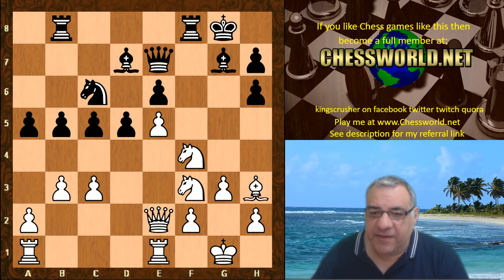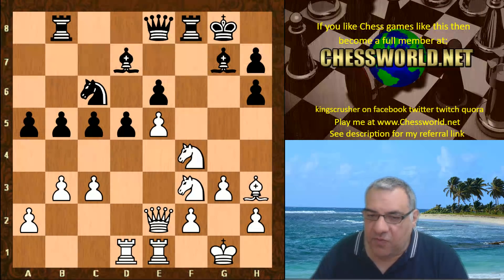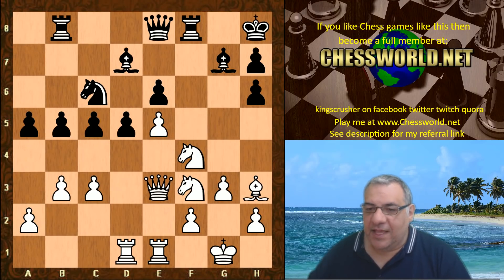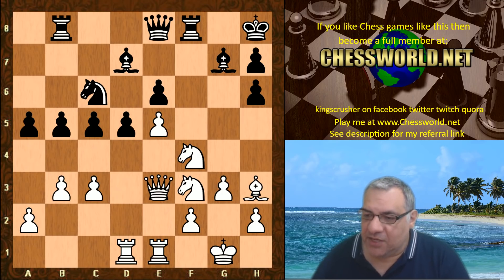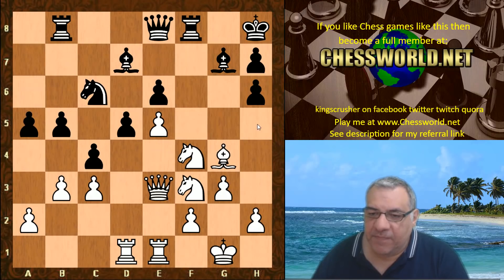We have Rook ab8, b3, Queen e8 - this supports the idea of playing h5, so interesting stuff is going on. Now Rook ad1, King h8, and Queen e3 is played. The pawn is targeted and you might have expected c4 here. White's pretty comfortable - for example Bishop g4 gets control of that h5 square, stopping any h5 from black, and maybe even supports Knight h5 later.